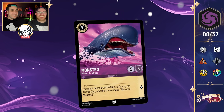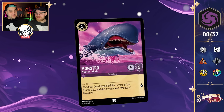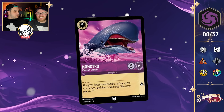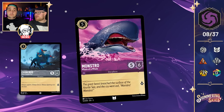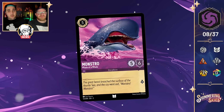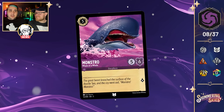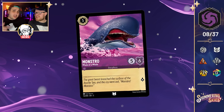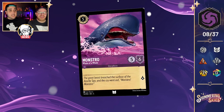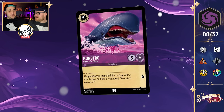Last in Amethyst: Monstro Whale of a Whale — a 5-cost inkable 5-6 that quests for one, vanilla. We're not big fans of vanilla cards unless the stats are exceptional. This feels like a carbon copy of Cerberus but for Amethyst. For those who don't know, this is from Pinocchio — watch the movie, it's beautiful. Interestingly, the card's flavor text mentions the Azurite Sea, which may be a location in Lorcana lore. The capitalization suggests it could have some relevance.